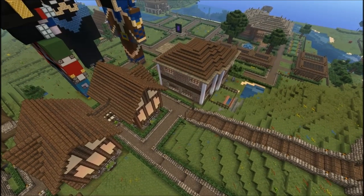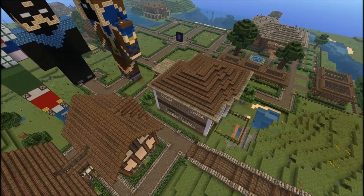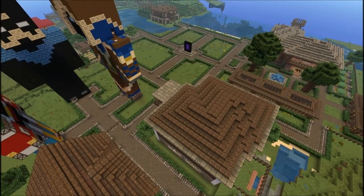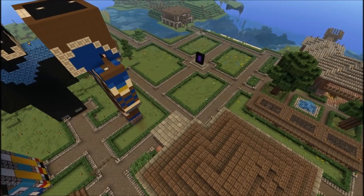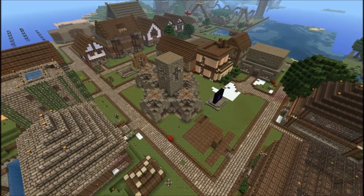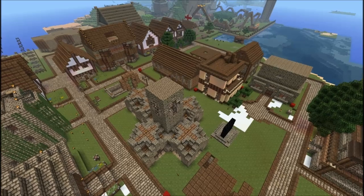Now understand, I'm not saying that these plugins are completely outdated and useless. Many of them, especially WorldGuard and Residence for example, have desirable features which are not related to anti-grief — for example, WorldGuard's option to stop monsters from spawning in an area, or Residence's enter and leave messages for flagged areas. But if these are your primary tools for anti-grief, it's time to update.